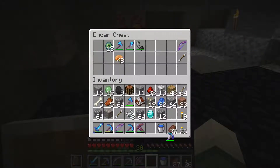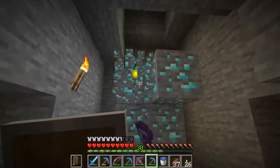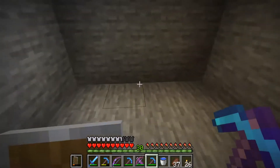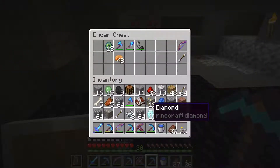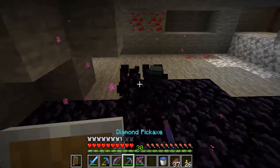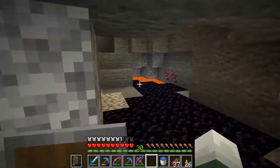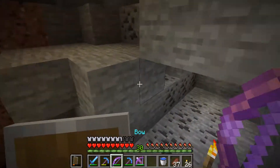So we're gonna get my fortune pick out and see what we get. Seven — how many did we get? 15, so we got double. Not too shabby. That's the wrong pickaxe — I used silk touch on that. Alright, so we're just gonna continue down here for right now and see if we can find any more or just find something interesting.